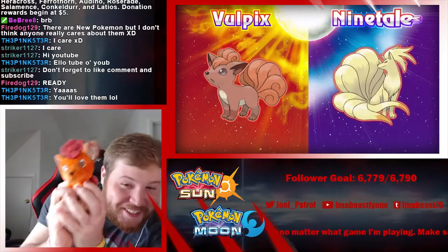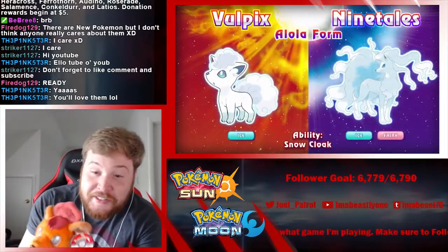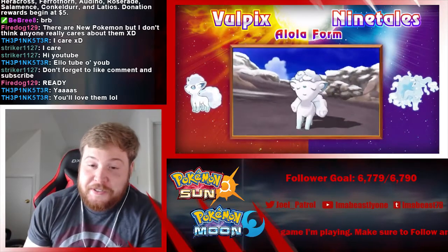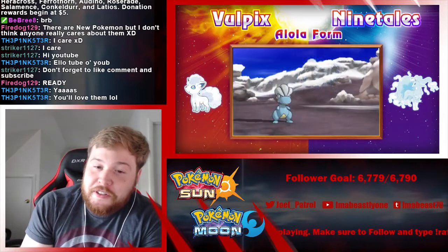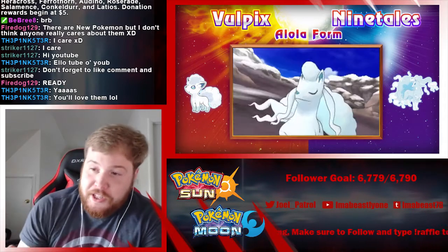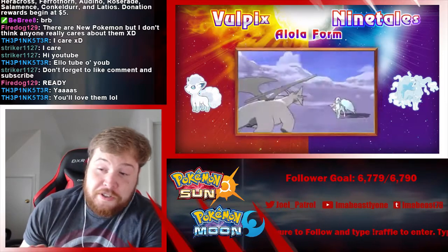We got Vulpix, we got Vulpix! Ice and Fairy for Ninetales — that's a pretty cool combination. That's a new typing altogether. It looks great, they look great. I love them.